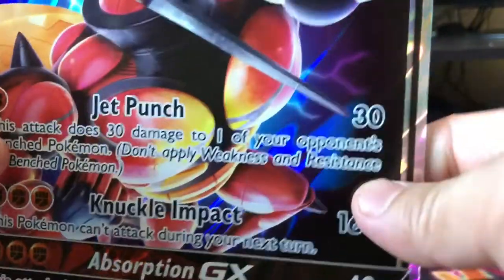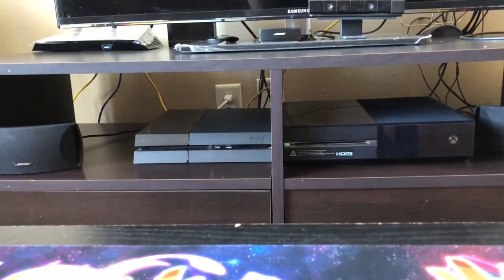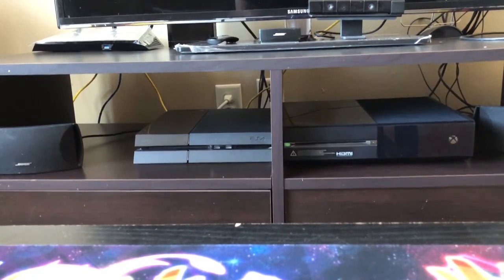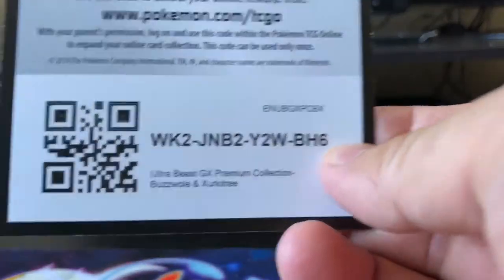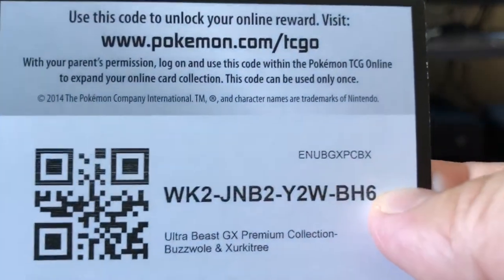And then we got the Jumbo card right here — BuzzWole GX. And then we have the booster packs in here, along with the code card. I believe there's eight packs in here. Here's the code card for you guys.